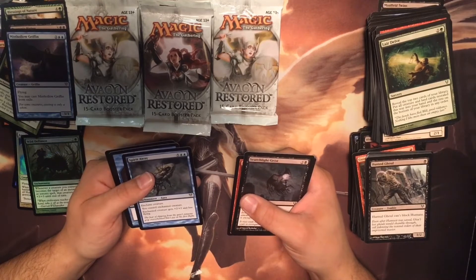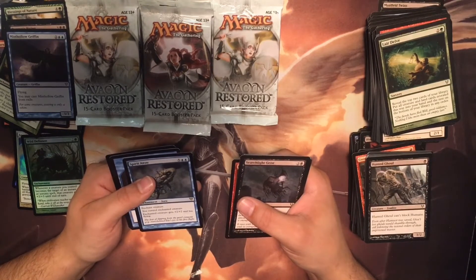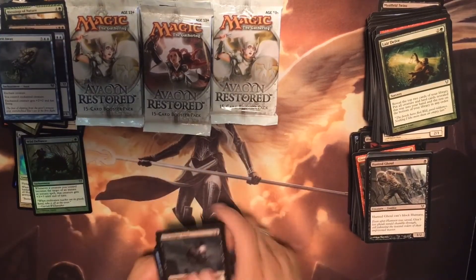Enchant creature — you control enchanted creature. Enchanted creature gets plus two plus two and has flying. I like it — it's mean, but I dig it.